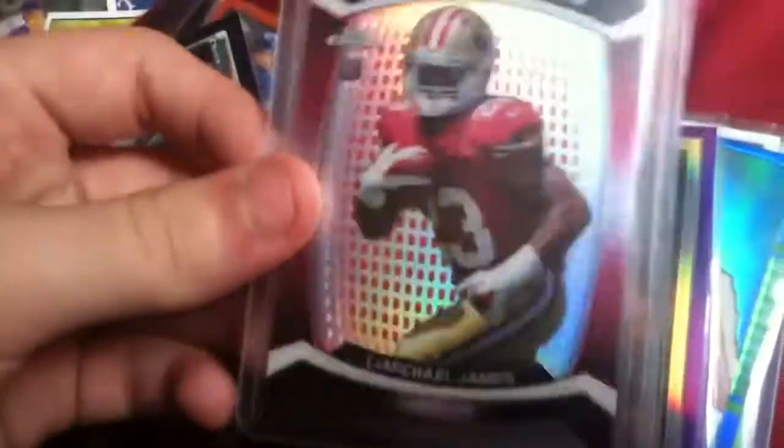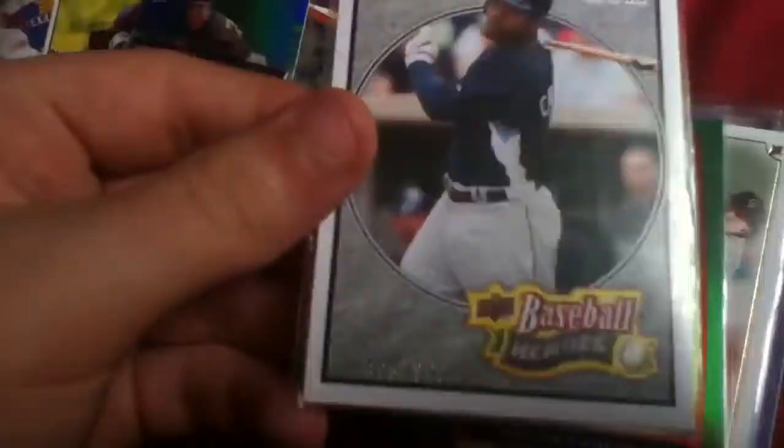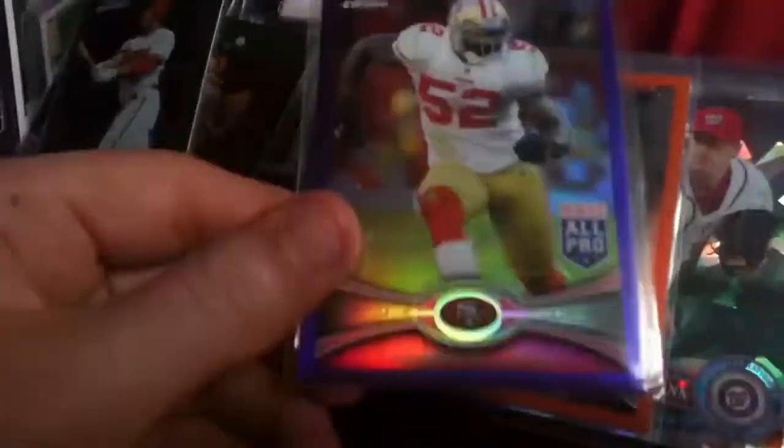Ben Zobrist orange. AJ Green pink. Nick Sizemore purple. Mitch Moreland prospect purple. Ryan Wigand purple. Yadier Molina green. Brad Davis purple. Jared Weaver atomic. LaMichael James die cut. Nicholas Hernandez purple. Tony Gonzalez purple. Paul Mulholland blue. Jeff Decker purple. Carl Crawford parallel. Taylor Simons green. Troy Tulowitzki rookie. Jeremy Hellickson purple. Ryan Zimmerman green. Justin Upton green. Patrick Willis purple.